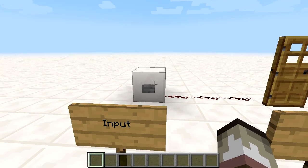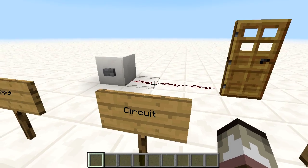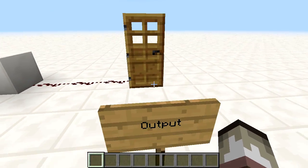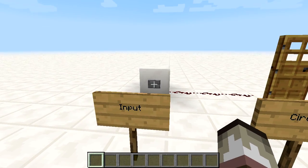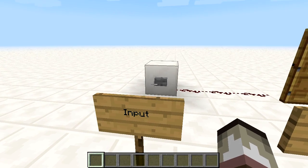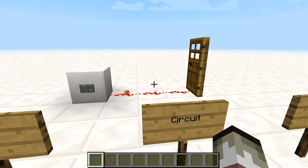The input is what triggers the action, the circuit is the path that carries the signal, and the output is what gets activated. What we want to do is push a button and open a door — push the button, extend the signal through the wire, and then open the door. As you can see right here, it works.